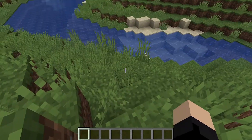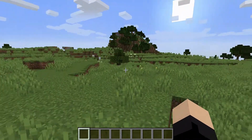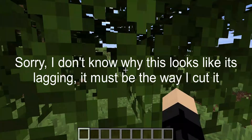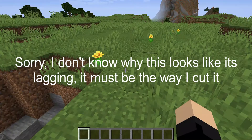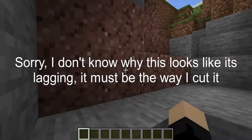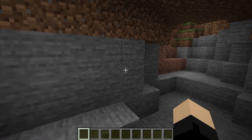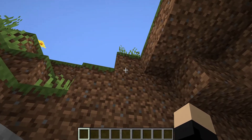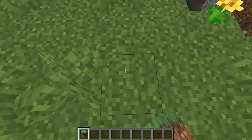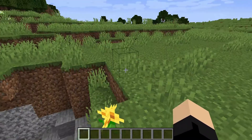This is the spawn — where I spawned in my survival world. The first thing I did was look around, saw that tree, ran over and dug it up, made a crafting table and a wooden pickaxe, then came down here and mined until my wooden pickaxe broke. Pro tip: only ever make a wooden pickaxe, because you can get stone so easily — just mine two blocks down at a time like this. Anyway, I got stone and made a stone axe and stone pickaxe.